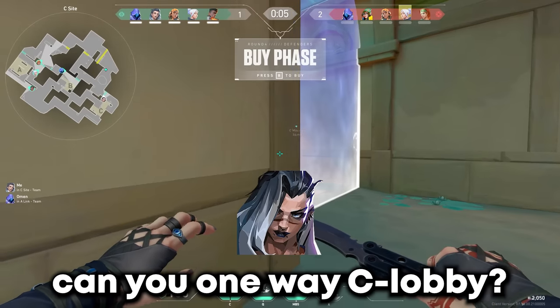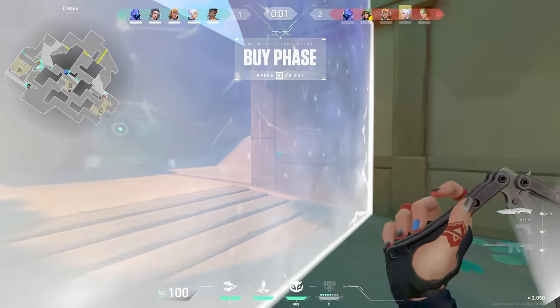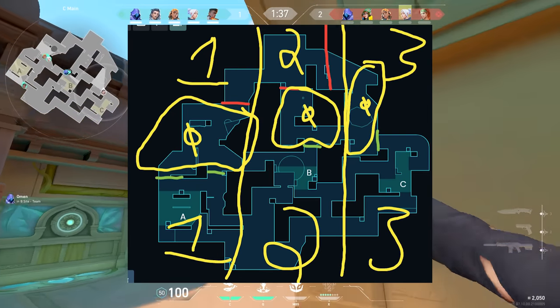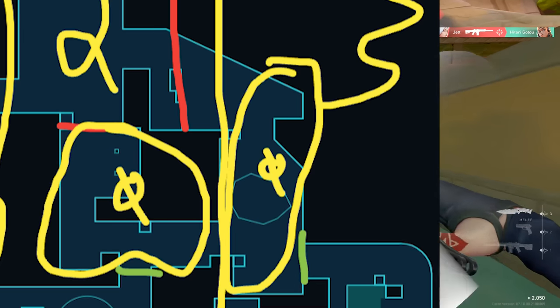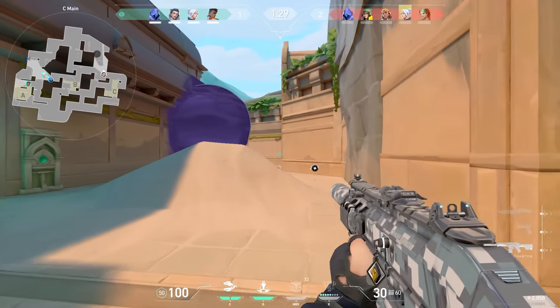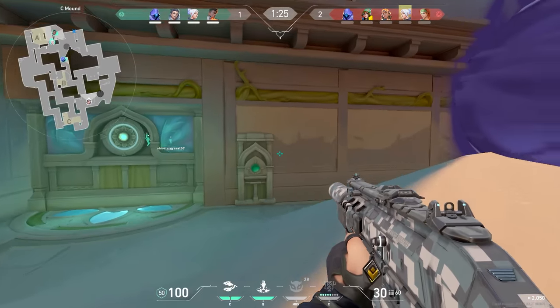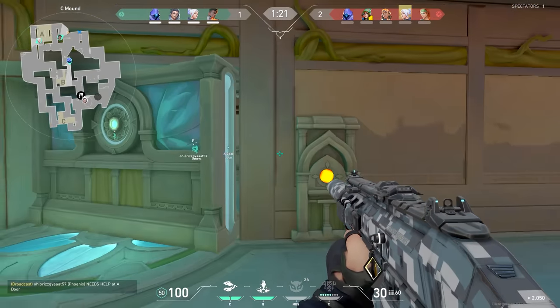I one-way C lobby. You may have heard before how I break down maps — every map can be broken down into three lanes, and every lane has neutral zones that are up for grabs for both teams. Mound is an extremely important neutral zone, so if I can contest it early I can waste some util — maybe a couple flashes, maybe a nade or a dog. Things they don't have will make our lives way easier when it comes to holding site. That's one of the reasons map control like this is really important.